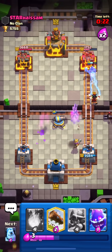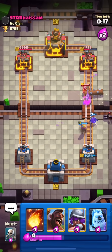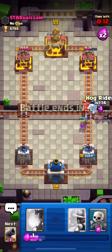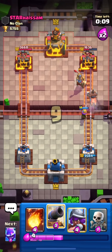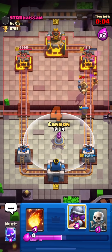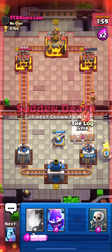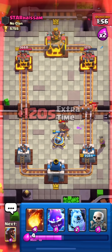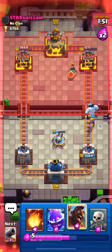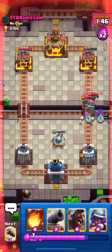I'll put down my cannon for the prince — cannon wasn't really needed, but we can still defend. He's coming up with his mini pekka, so I'll defend with my musketeer and use my hog to protect her. I think he'll push with his hog, so I'll place my cannon pre-emptively. He pushes with hog and wizard — mid ladder moves are quite predictable. We've got a good damage lead here.